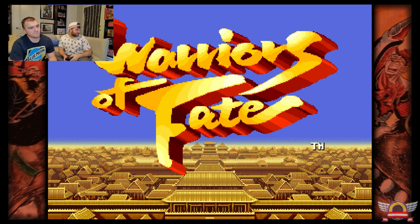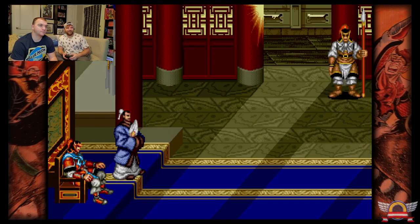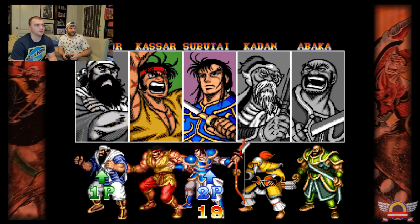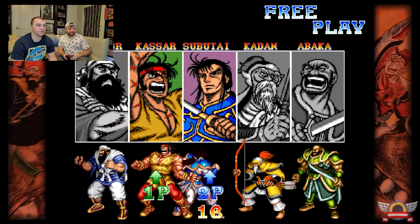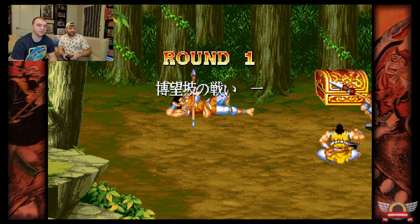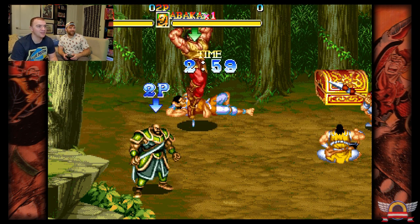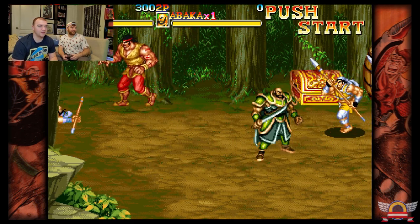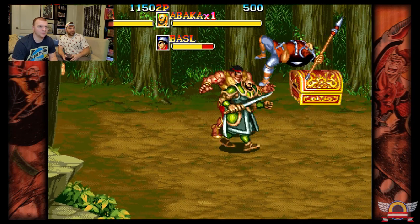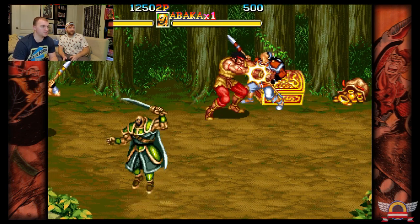This one's pretty cool. Player two — I'm going to go Abaka here, he looks kind of cool. Gotta go green. Sleeping on the job — and you know what happens when people sleep on the job: they get wrecked. We also found out earlier that there are a couple of button combinations you can do with your controller to pull off some moves.